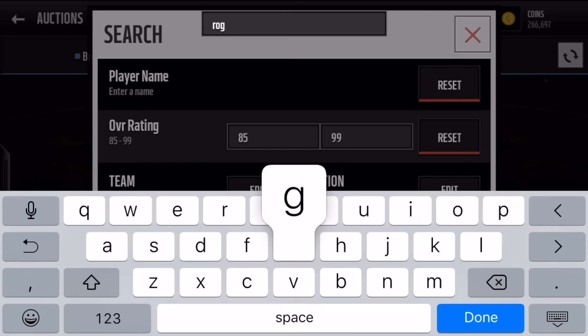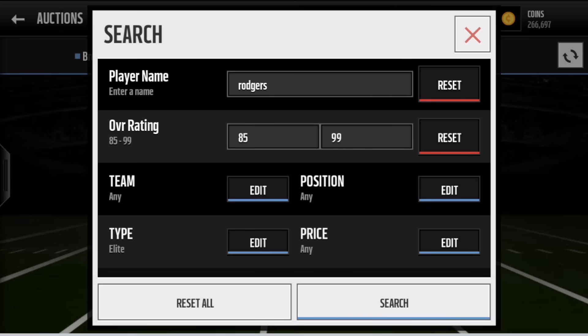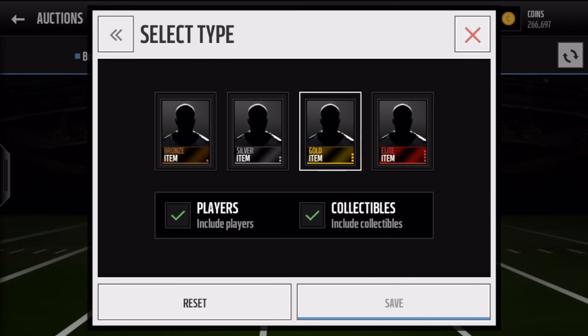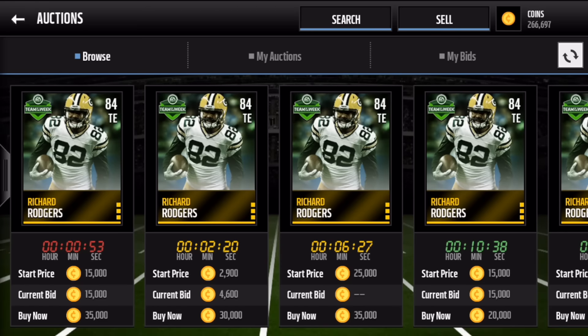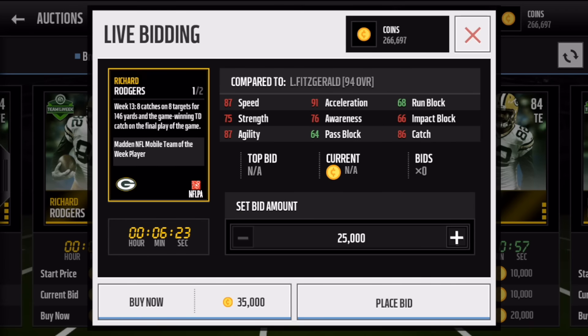Then we go to Rogers. Change up the position and there we have him — 84 tight end. This is one of your gold players that you're going to be looking at, Week 13.